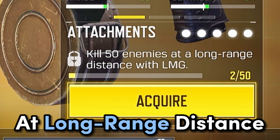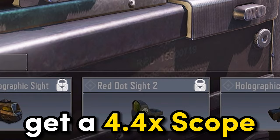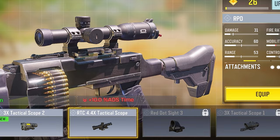But we first need to acquire it by killing 50 enemies at long-range distance. In order to do that quickly, you first need to get a 4.4x scope. This will make it easier for you to kill at a long-range distance.